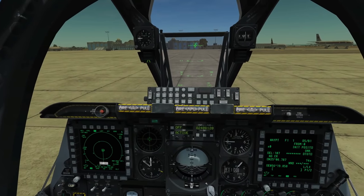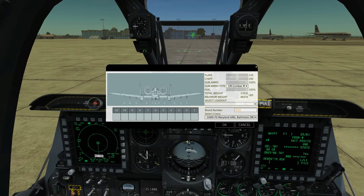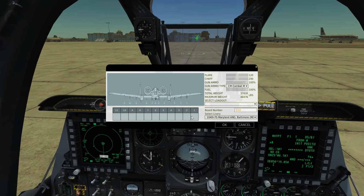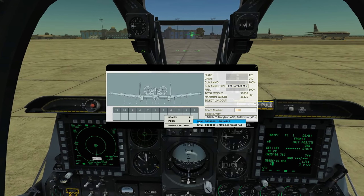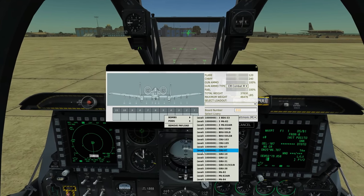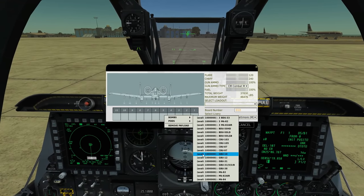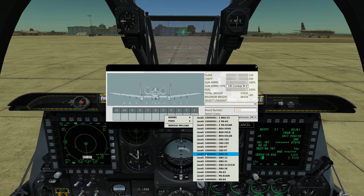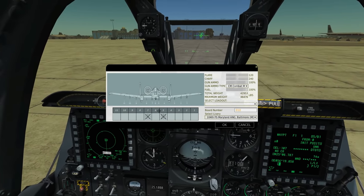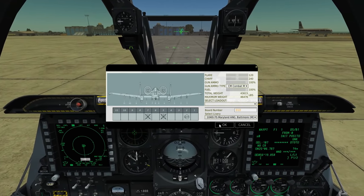Let's have a look at the armament screen. We can carry these bombs on all pylons apart from 1 and 11. On pylon 5 we've got the GBU-10 — that is the Mark 84 with the guidance kit — and the GBU-12 is the Mark 82 with guidance kit. We'll take the big ones for fun, and because we're going to be doing our own lazing today, we're going to take a targeting pod as well.